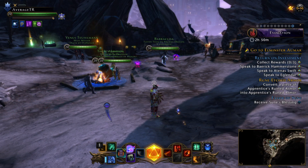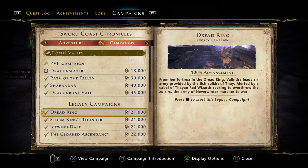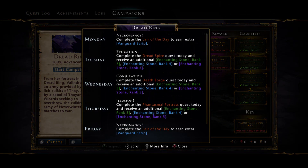I wanted to come into Dread Ring to open the schedule here. The current event that is live is Evocation — this resets at 6 PM UK time, which I believe is 12 midday Central time. That will reset and move to Wednesday, which is Conjuration, and then tomorrow at 6 PM UK time that will reset for Phantasmal Fortress.